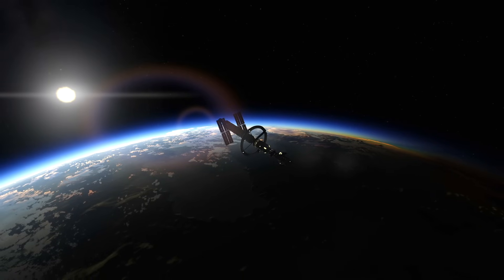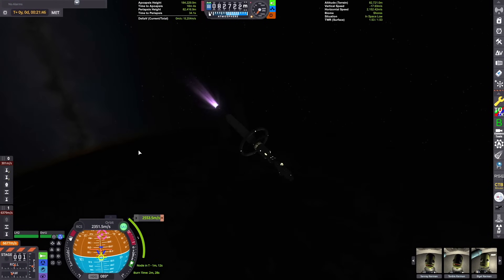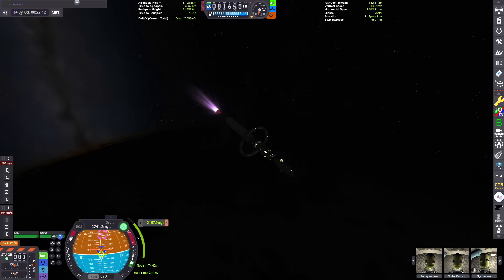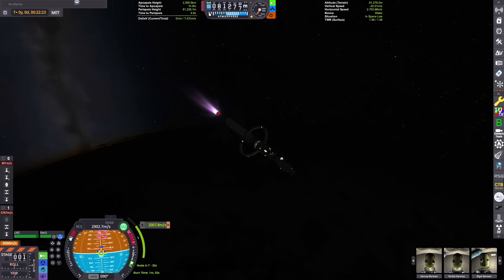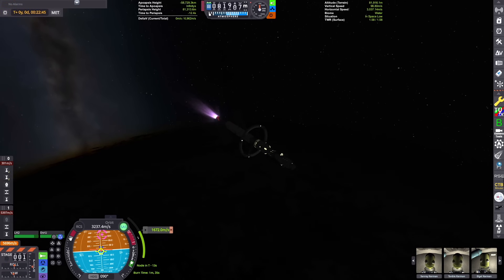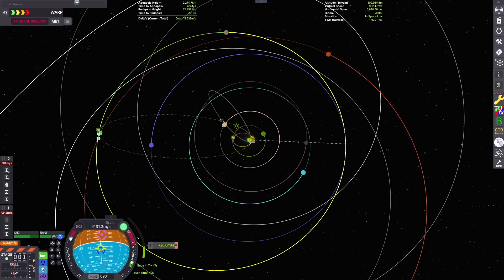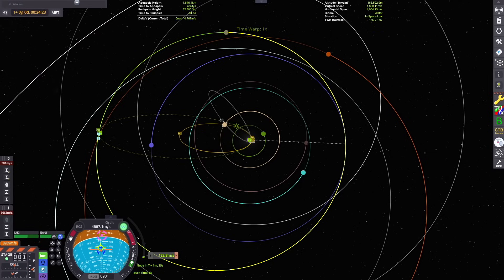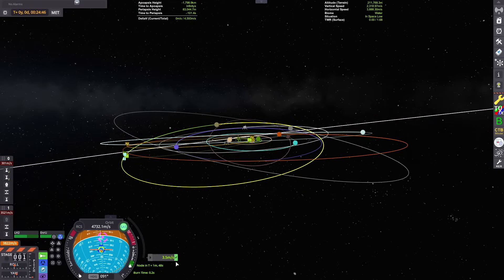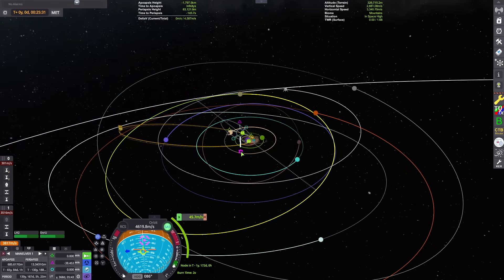Plock is on a fairly inclined orbit, so we're going to have to make a course correction burn at one of the ascending or descending nodes to match our inclination. But first we've got to kick our apoapsis all the way out to the orbit of Plock. This burn will also serve as our escape from the Kerbin system. The engine I'm using is from the Kerbal Atomics mod — one of the more powerful ones. It adds variants of the NERV-type nuclear rocket engine that's in the stock game.